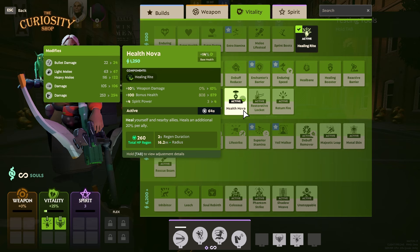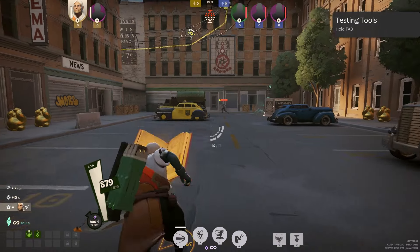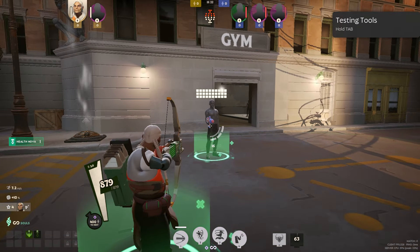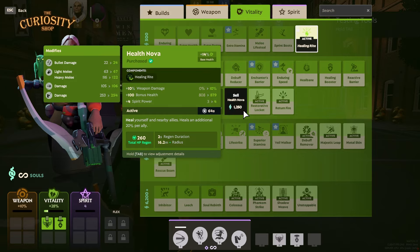Coming up next is Health Nova, a really strong item. Characters like Kelvin, Ivy, and Dynamo — supporting type characters — benefit greatly from this. On activation, it heals in an AoE. A lot of people miss the fact that it'll heal an additional 20% per ally in your AoE radius. So if you want to play that really supportive role, Health Nova is a definite must.